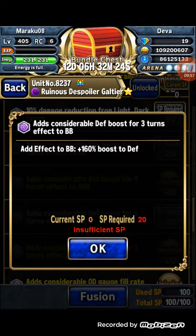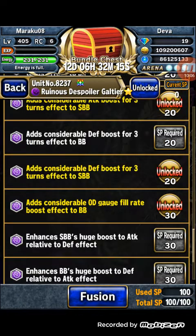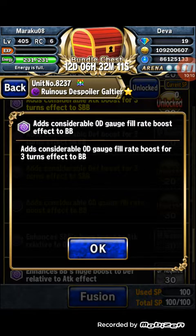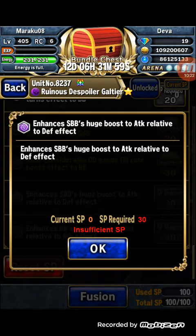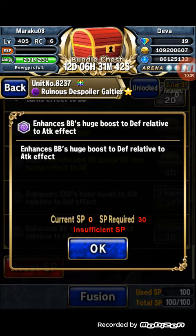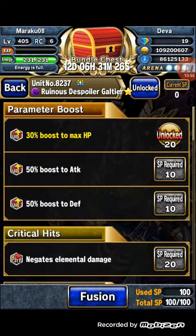He has 160% attack boost for three turns on his BB effect, 160% attack boost for his SBB, and a 160% defense boost for three turns which can also be added to his SBB. He also has an OD gauge fill rate boost, making him both an OD gauge booster and an OD gauge filler — around 20% boost to OD gauge fill rate. Additionally, his SBB's huge boost attack relative to defense and defense relative to attack effects can be upgraded to 80% through enhancements.